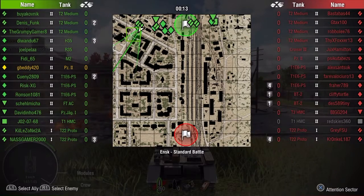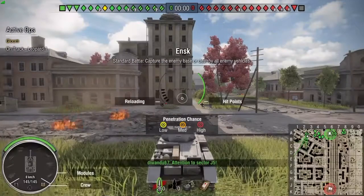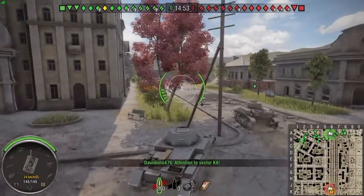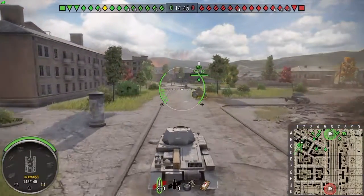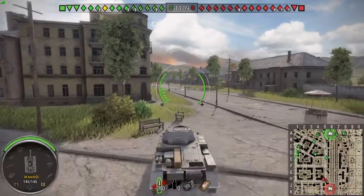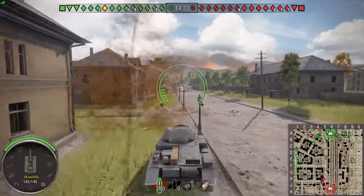Alright, tier two plus tier ones, which is the T2 Protos. No bad, team up. We've got enemies incoming — either take them out or capture their base. Let's go. Like I said in a previous video, light tanks do the spotting, and that's what I'm going to do.